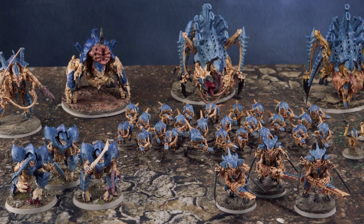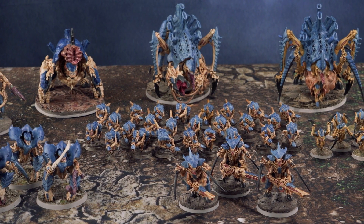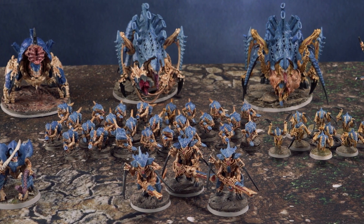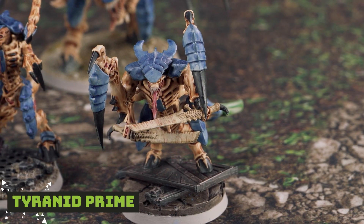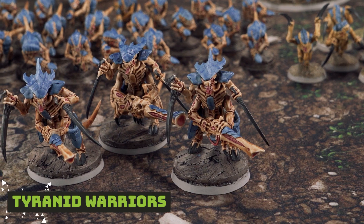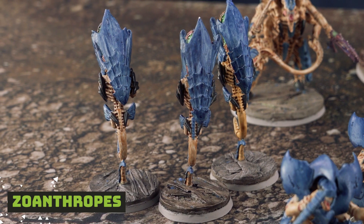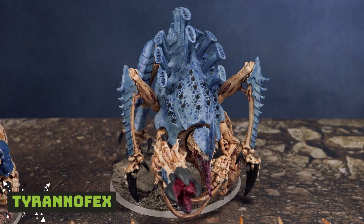Moving over to the Tyranid list — today I'm bringing 2,000 points of my Custom Hive Fleet. They have the following adaptations: Weed and Shadows, and Territorial Instincts. As HQ we have a Hive Tyrant, a Tervigon, and a Tyranid Prime. In Troops: 10 Hormagaunts, 25 Termagants, 3 Warriors, and 6 Warriors. In Elites: the Deathleaper and 3 Zoanthropes. And in Heavy Support: 1 Exocrine with Dermic Symbiosis, 1 Screamer Killer, and 1 Tyrannofex with Acid Spray.